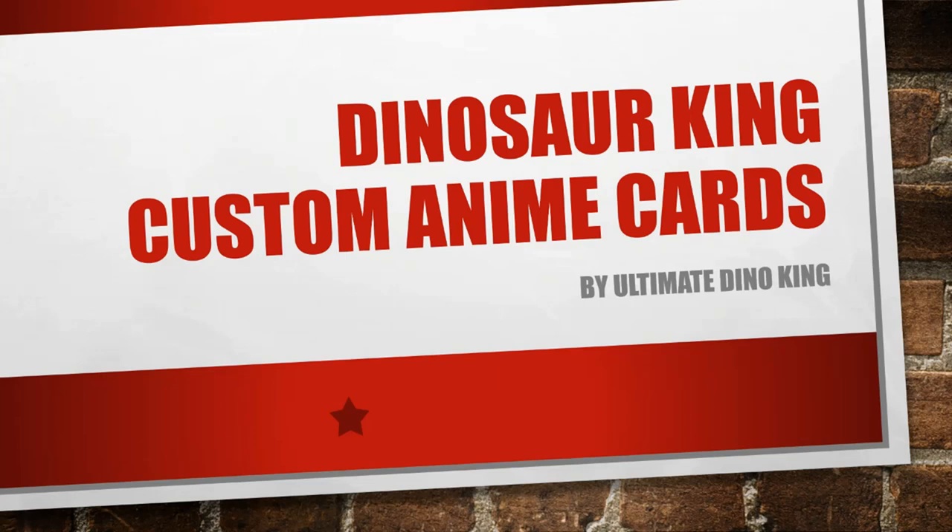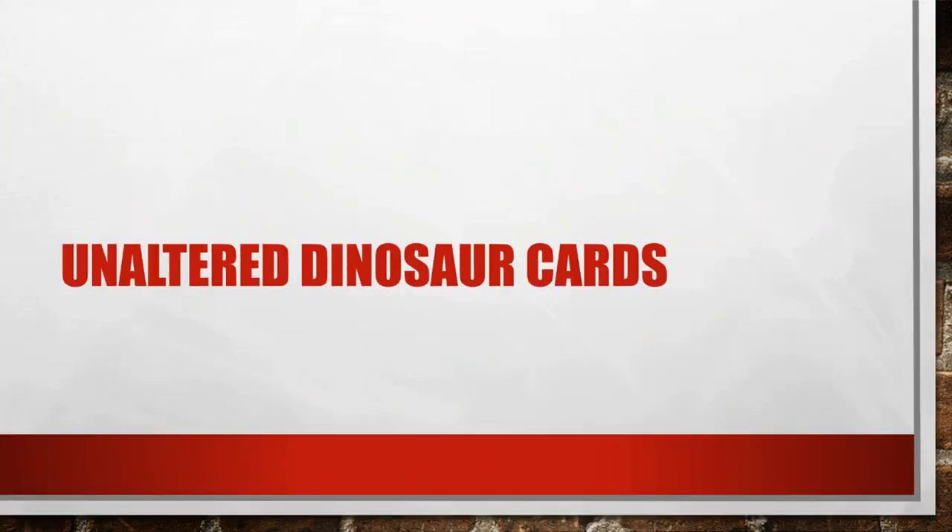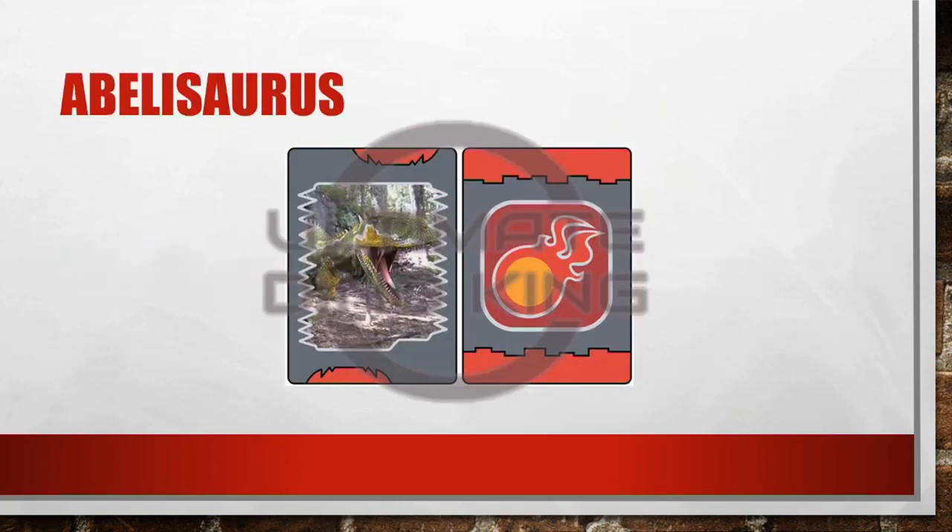So I've broken them down into sections and you'll see those sections as we go through. We're going to start with unaltered dinosaur cards. They're in alphabetical order for the most part, and there's some that are the exception and you'll kind of understand why as we go through. So we'll start off with Abelosaurus — I'm going to spend a little bit more time on these so you can see them rather than just flicking through.